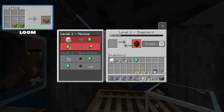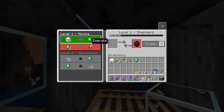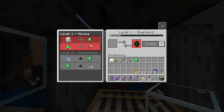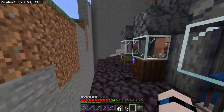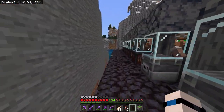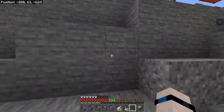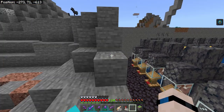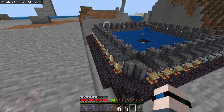Last but not least, over here at the loom we've got the shepherd. The shepherd will take one of four types of wool — white, gray, brown, or black — and trade it for emeralds. With your emeralds you can buy shears to go get more wool, and you can also trade dye for emeralds. As you unlock more levels you'll get different types of carpets, different colors of wool, beds, and banners. A lot of these trades depend on what you're going to be doing in your world, so you can customize this however you want.